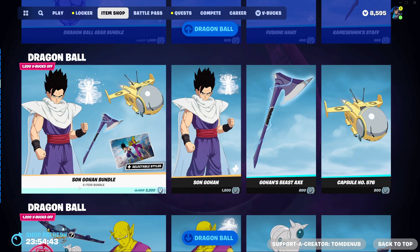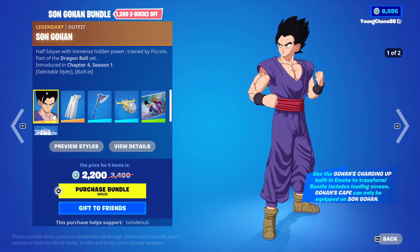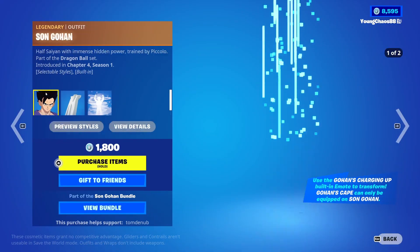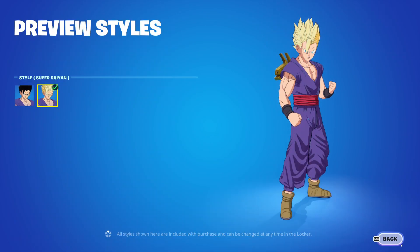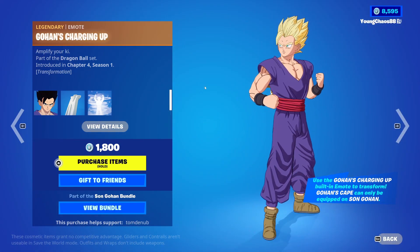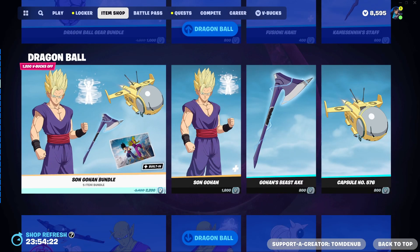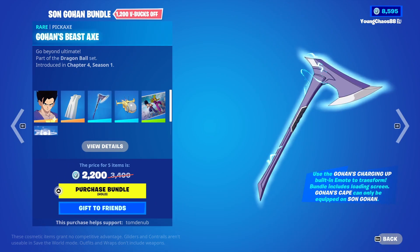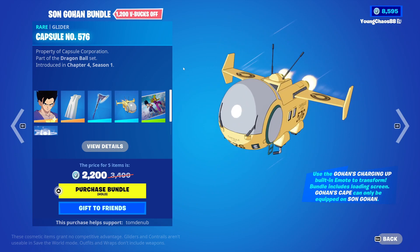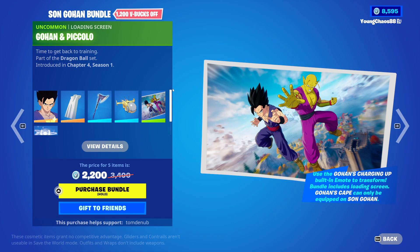The Son Gohan bundle is returning — a total of five items for 2,200 V-Bucks. Son Gohan with Gohan's Cape is a Legendary outfit for 1,800 V-Bucks. The skin includes a Super Saiyan variant, and the Gohan's Charging Up Legendary built-in emote can transform between the default style and that secondary style. Also included are Gohan's Beast Stacks harvesting tool for 800 V-Bucks and the Capsule Number 576 glider for 800 V-Bucks. Buying the bundle also gets you the uncommon Gohan and Piccolo sprays.